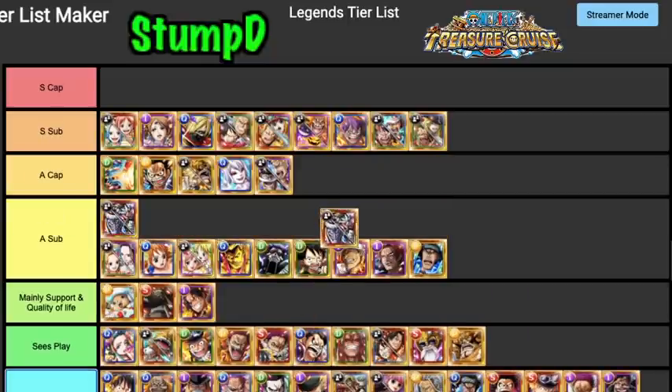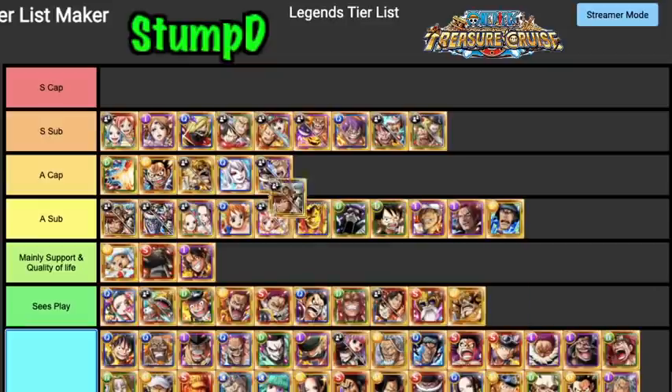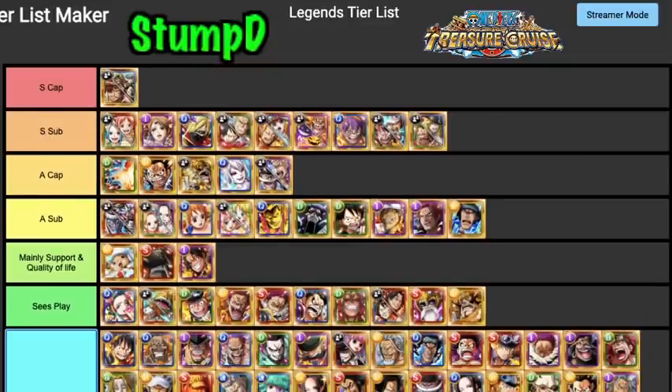All On Crew is an A Tier Sub — their switchability is really good for getting around special reverse, and they're a high attack booster from two times up to 2.5 times attack depending on HP. Their captain ability isn't great, which is why they don't reach A Tier Captain, but as a sub they're very very good.